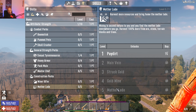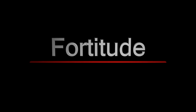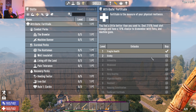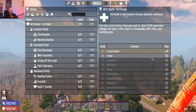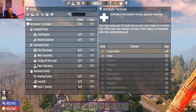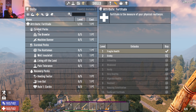Next up is Fortitude — the measure of your physical resilience. It covers fists and automatic weapons. You start at level one 'Sickly' and go all the way to level ten 'Exuberant,' which increases your health to 350. Let's get into the combat perks.